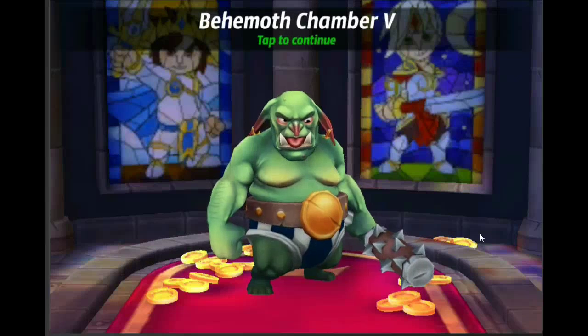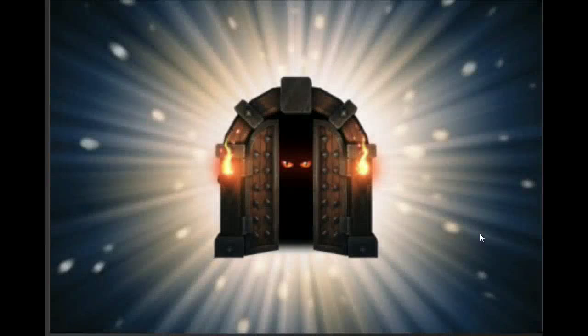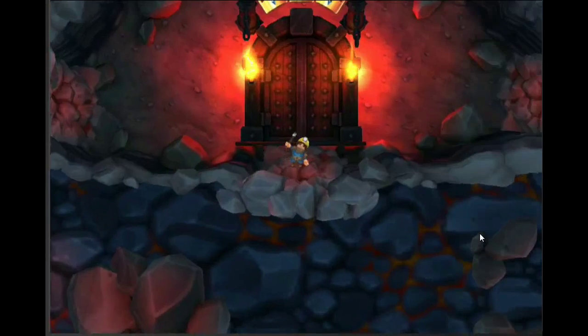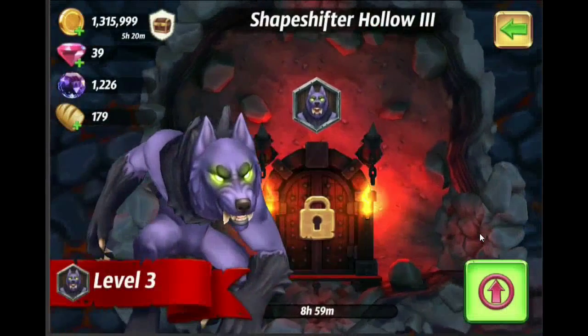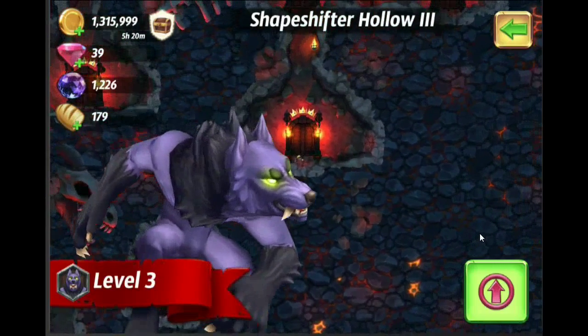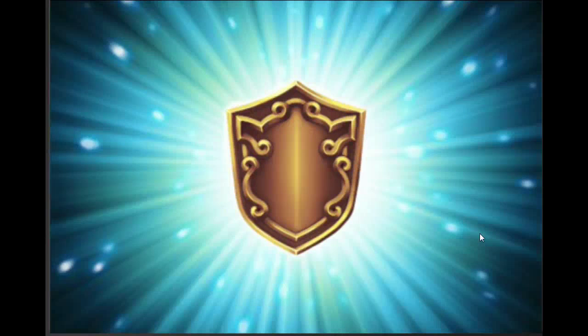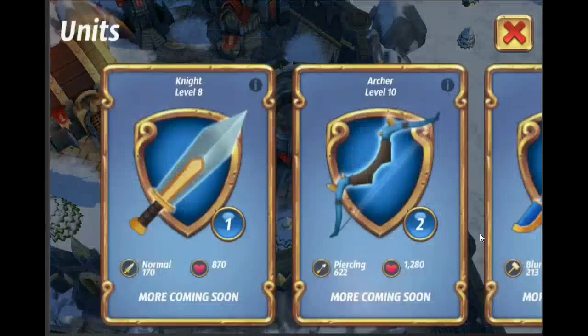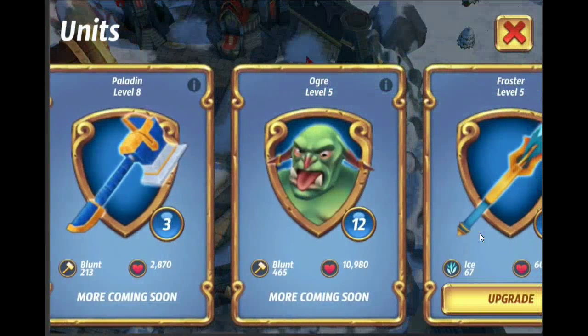We just unlocked ogre level 5. We're gonna go take a look at his stats. He is a beast — he definitely hurts. Lots and lots of HP, and you will notice him higher up in the game. A lot of players actually use him. He's a very very good defensive unit and you just saw why. So tomorrow we will attack the Shapeshifter Hollow to unlock mummy or werewolf level 3. Sadly I do have to wait for my farms — they're all upgrading — so that's why I've been forced to buy food with gems and I am running really really low. We only have 39 gems left.